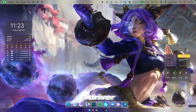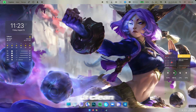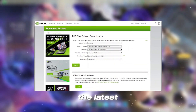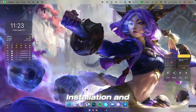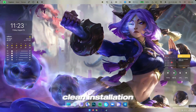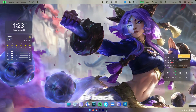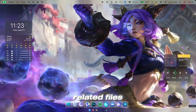If DLSS disappeared after a driver update, it could be because the update didn't install correctly. We're going to do a clean driver install to fix this. Go to the NVIDIA website and download the latest game-ready driver for your GPU. When installing, choose Custom Installation and tick Perform a Clean Installation. Once installed, restart your PC and launch Battlefield 6 to see if DLSS is back. Sometimes a clean install refreshes all missing DLSS-related files.